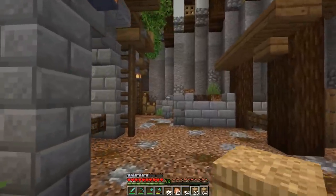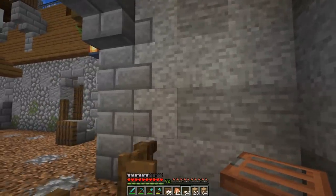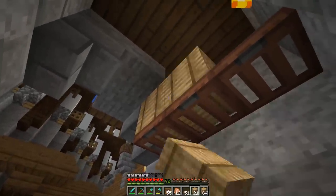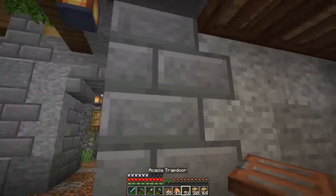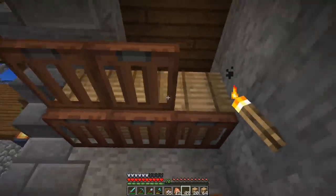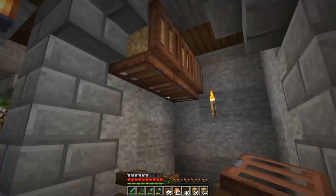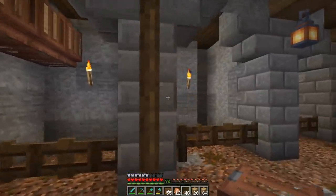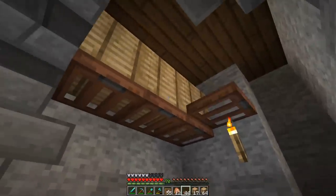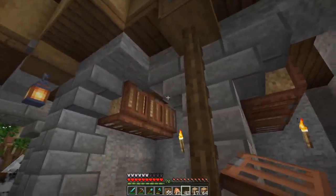Starting off with some simple details inside our horse stalls - we have to have some way for the horses to eat. I was thinking we could do something a little high up off the ground so the horses kind of have to reach up for it. I'm using the acacia trapdoors in here since that allows them to kind of bite through - there are holes in them, versus spruce trapdoors which would be harder to see through and get food out.